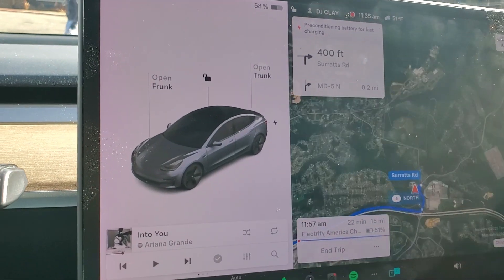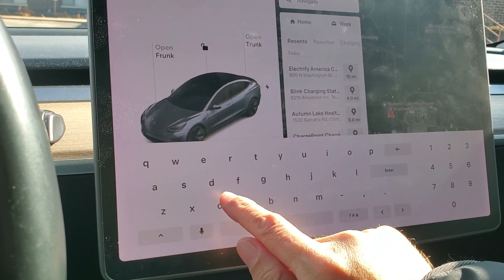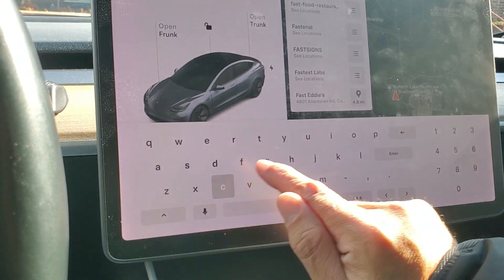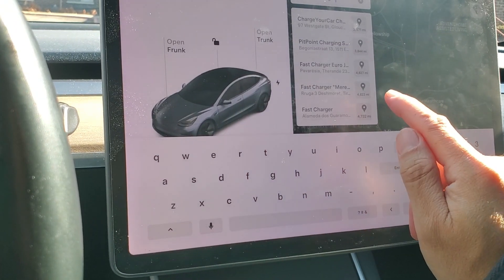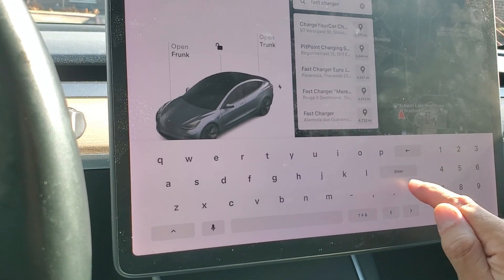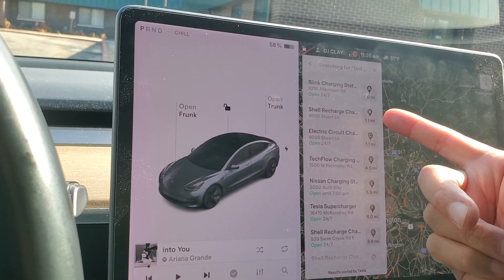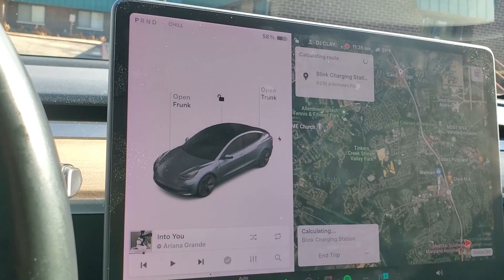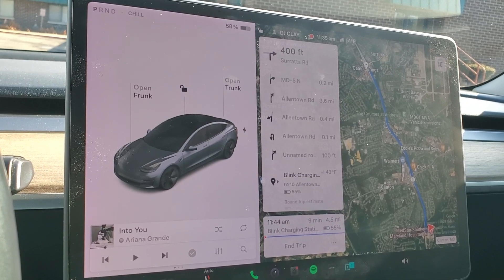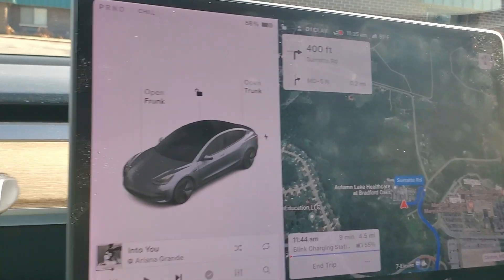But it's not going to show up on your regular map. I'll end the trip and just put 'fast charger' to see what pops up. It says there's a Blink four miles from me. If I click that — there it is — but what you don't see is there's no preconditioning.